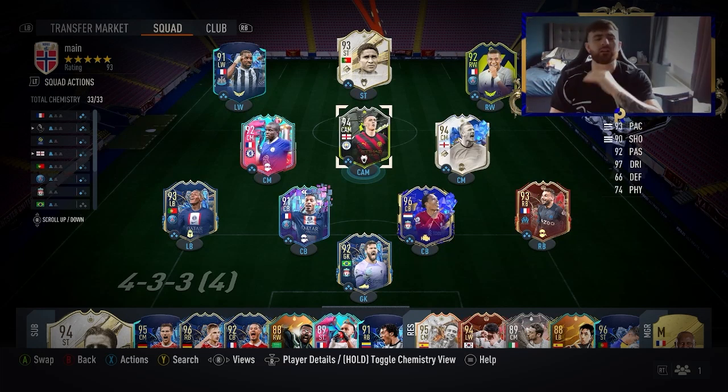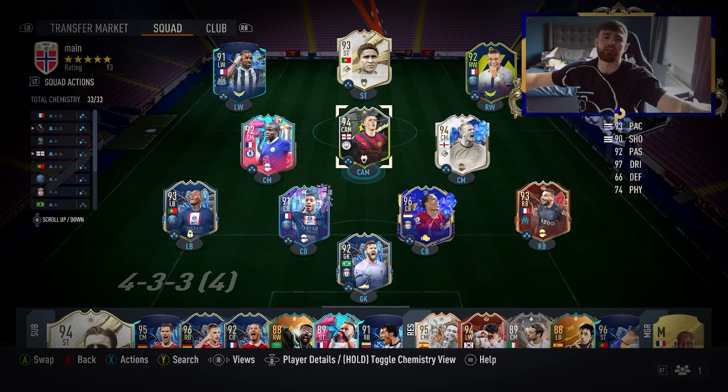Welcome back ladies and gentlemen, once again I'm going to be teaching you how you can get coins to get your favorite team with all your favorite shapeshifter icons and shapeshifter players. So if you're new around here and you do need some coins, make sure to drop a like down below and subscribe — you'll be getting one of seven copies of EAFC if you do win our giveaway.